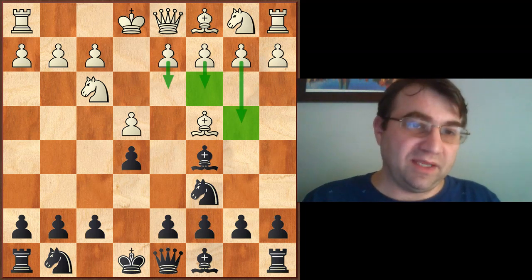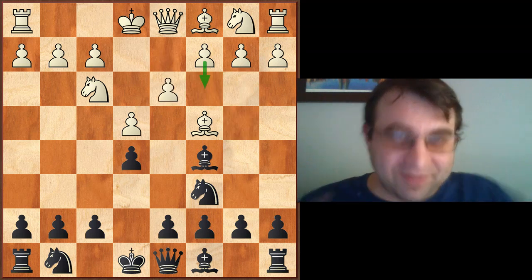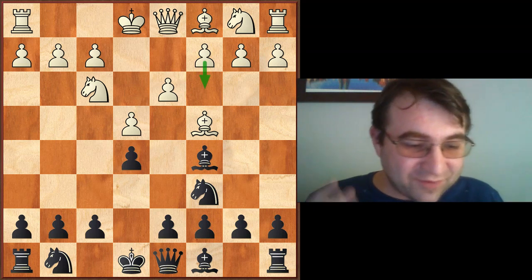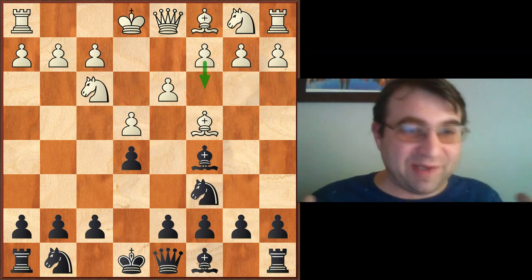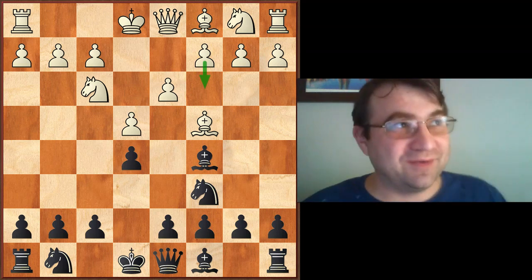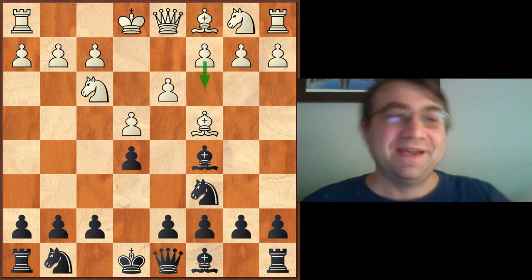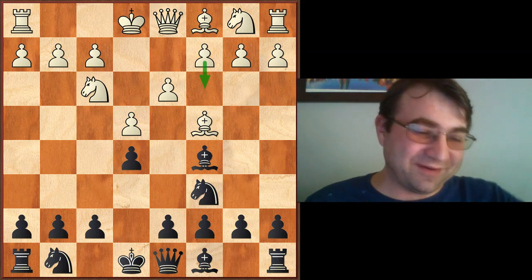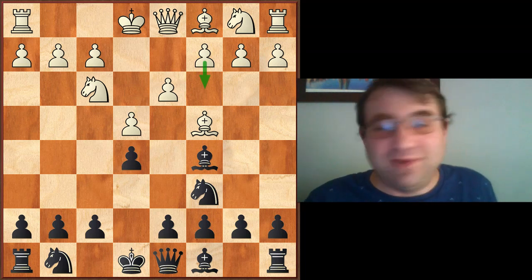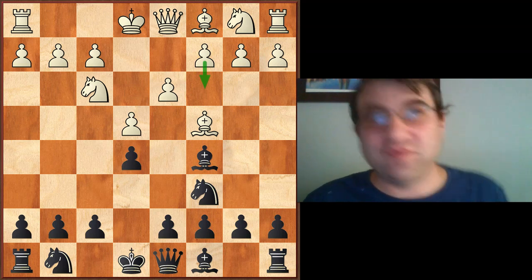Now the ball is back in White's court, and there are a lot of options. White can play the mainline Giuoco Piano or Moller attack with a move like C3, White can play an Evans Gambit with B4, or White can play the so-called quiet game with the move D3. When I was doing my research for this video, I originally thought this was just one of the most misplayed openings on the scholastic level — until I started researching Grandmaster games.